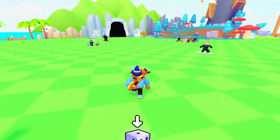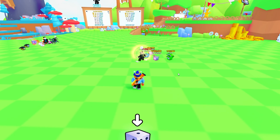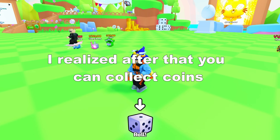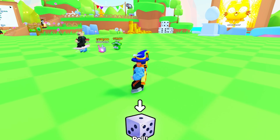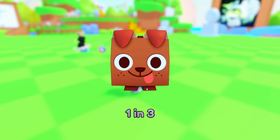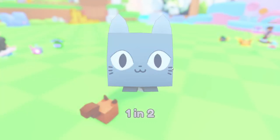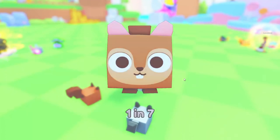All right, let's join a server and see how this game is. It looks like in this game you don't actually have to go around and collect coins — you can just sit here and roll the dice on the bottom. Three, two, one — go! We got one in seven, we got the squirrel! Click to open again — one in 18, raccoon! Open another one — one in five, dalmatian!